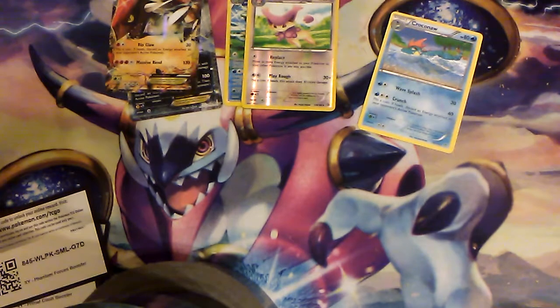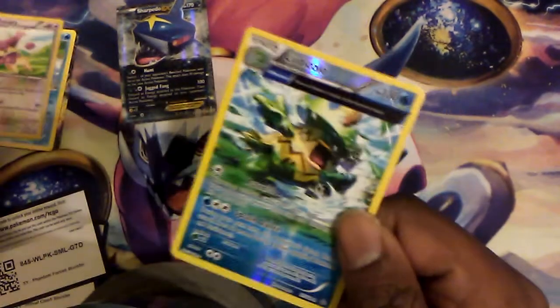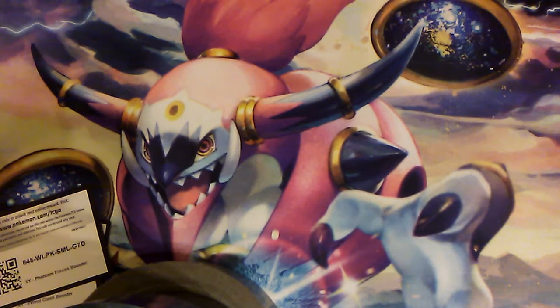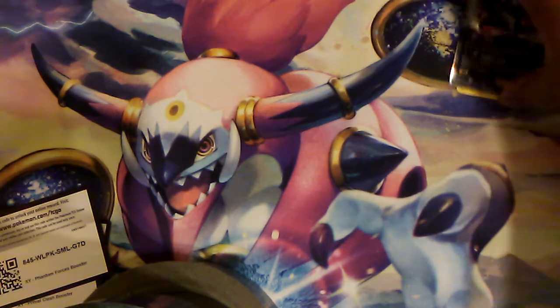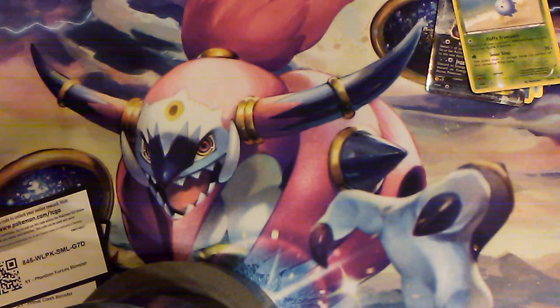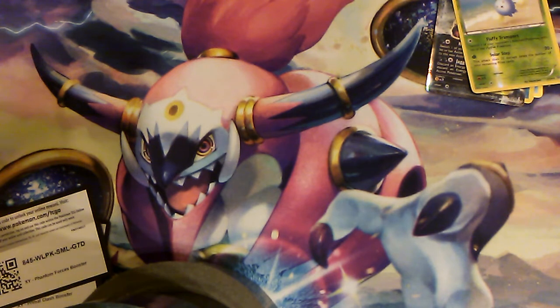We did not go home empty-handed — aside from our Groudon EX, we did pull a Totodile, which is close, but we're still shy of Feraligatr. We pulled a Reverse Delcatty, a Reverse Ancient Trade Ludicolo, and a Sharpedo EX. I'd say it was a pretty good haul. Anyway, next time we're finishing up the whole Yu-Gi-Oh thing — I have three more packs here yet to be opened. If you enjoyed this series and want to see more episodes in the future, make sure to annihilate the like button and hit subscribe below. Next time folks, thank you for watching.